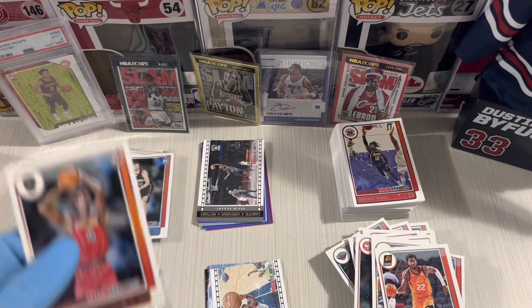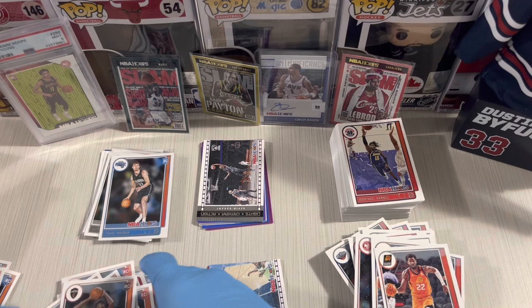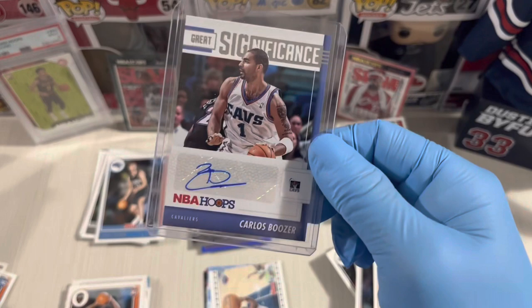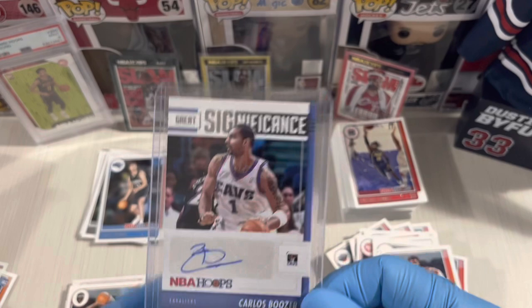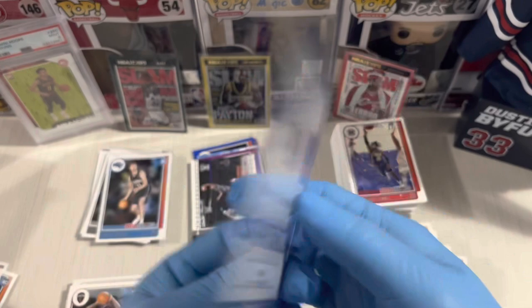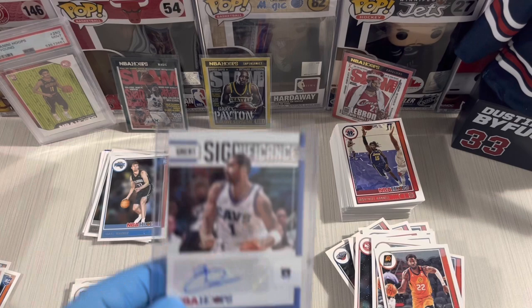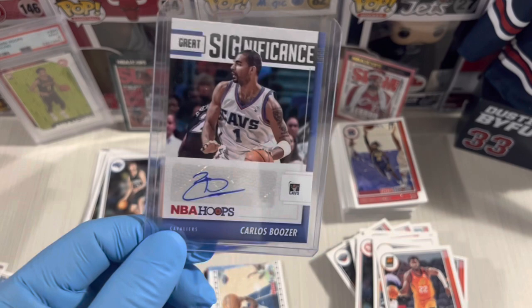Overall — Winter Blaster wins! Winter Edition because we hit two Slam inserts and one autograph. This is our main hit for tonight — our first autograph pulled in our box break: Carlos Boozer Great Significance. Nice one! If you like this kind of video, don't forget to like, subscribe, and leave a comment. See you guys on my next video — have a good one from CS Bags!